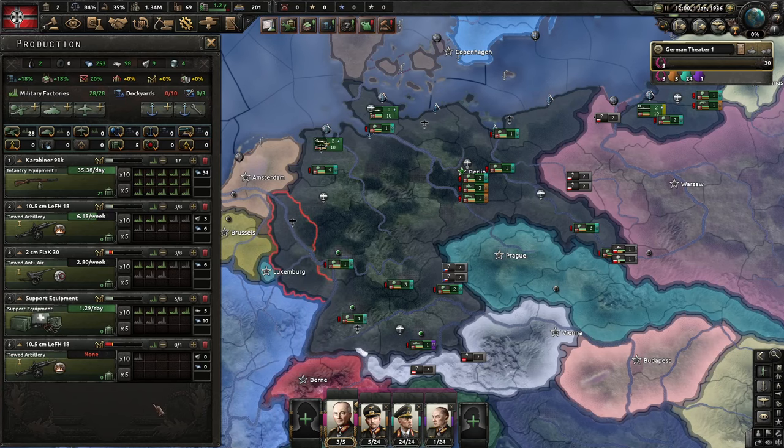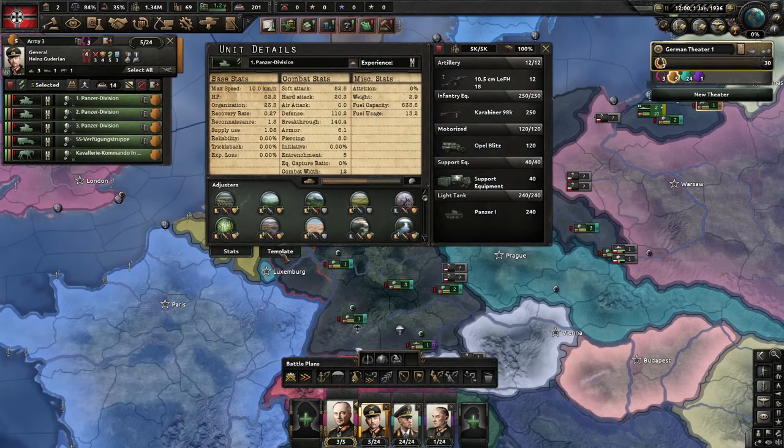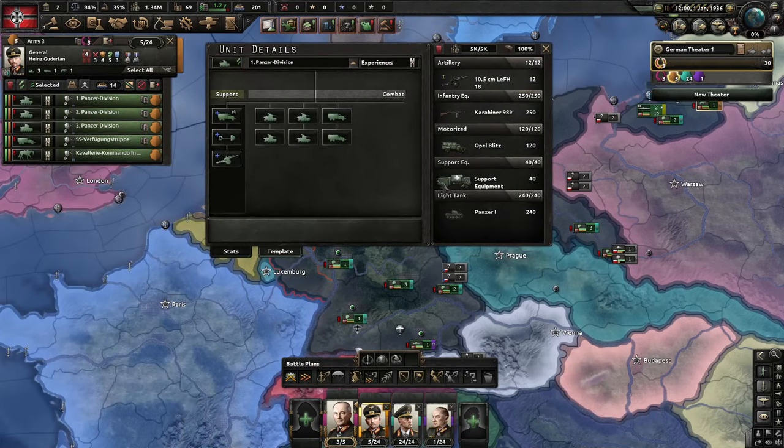We have the production screen over here to the left. Basically, what you want to ask yourself on turn one is: what do I want to do with whatever country I am playing? What are my goals, and in what timeframe? One of the core concepts in Hearts of Iron 4 is that you have individual divisions, and those divisions consume equipment through battles, attrition, etc. You want to keep the division equipment ratio at 100%, or your divisions will not fight at full capacity.